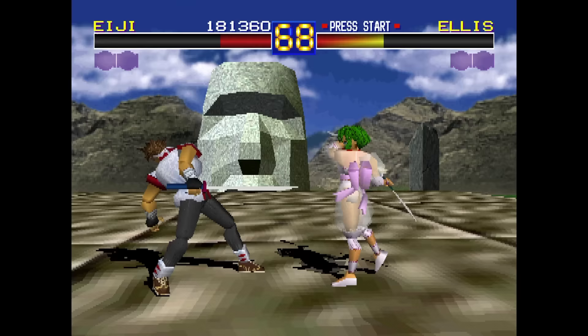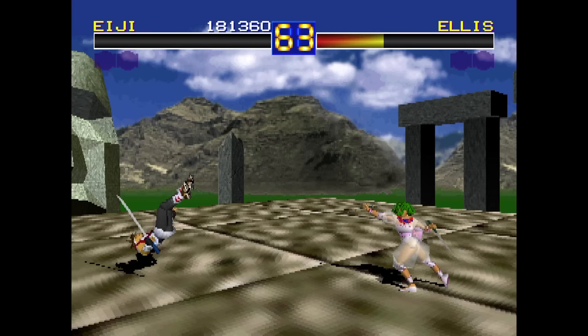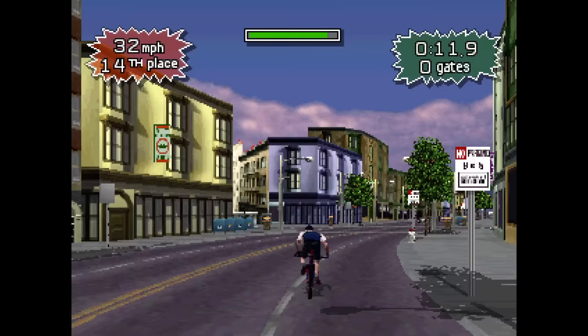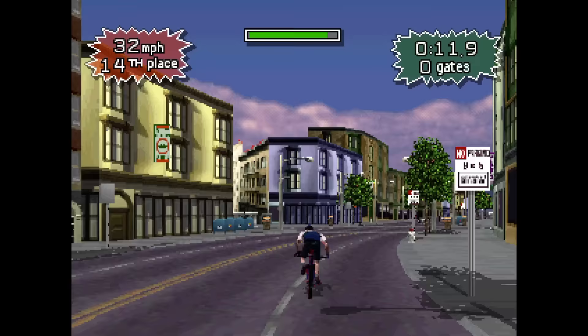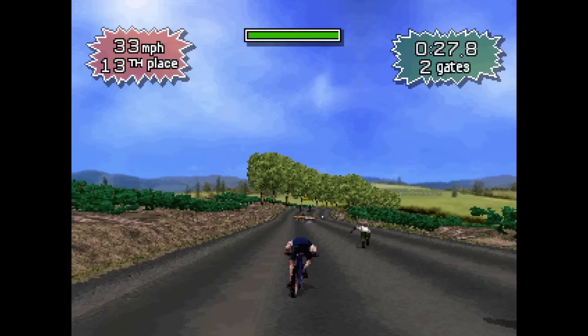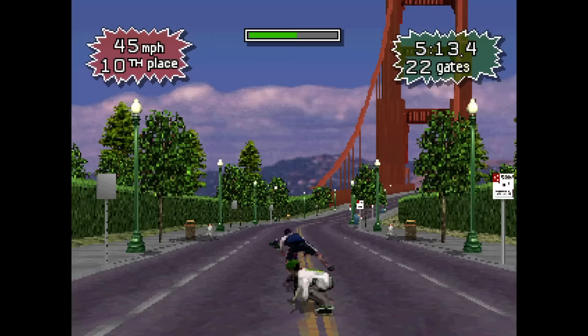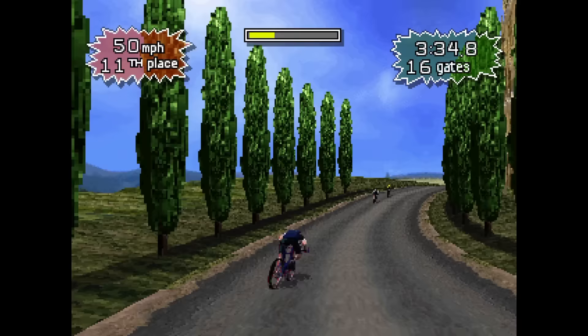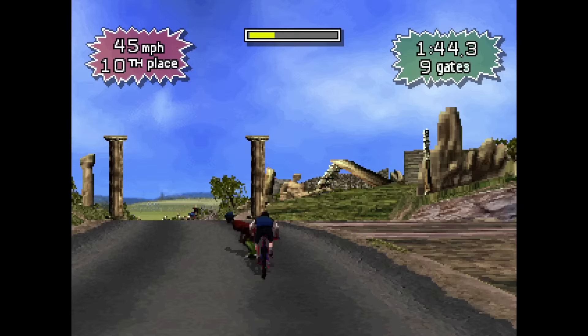ESPN Extreme Games from Sony was another one that I picked up at launch. It mainly appealed to me because the graphics looked similar to Road Rash on the 3DO and I wanted more of that. This game lets you choose from a mountain bike, luge, roller skates, or a skateboard — you all race together and I always choose the bike. Your main goal is to go through as many gates as possible on your way to the finish line. You can also battle your opponents during a race. Honestly it doesn't play very well and I've always had trouble finishing the race in a decent position.